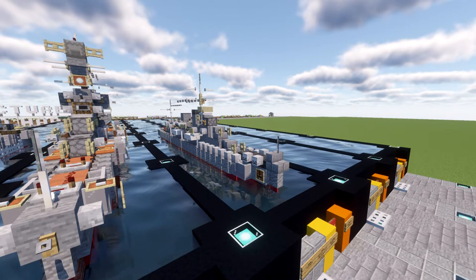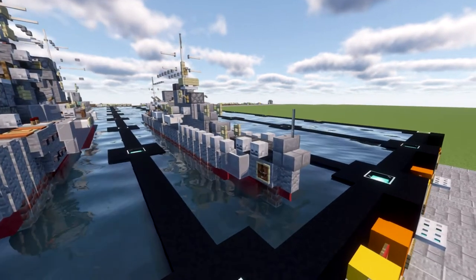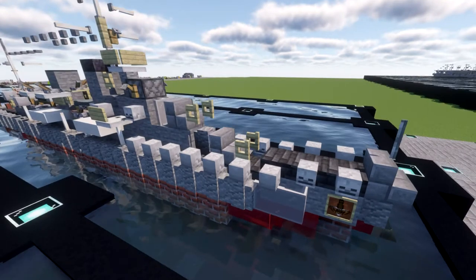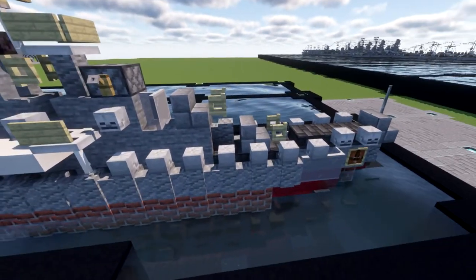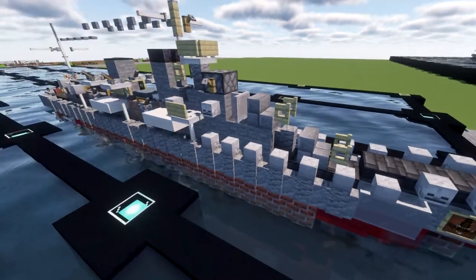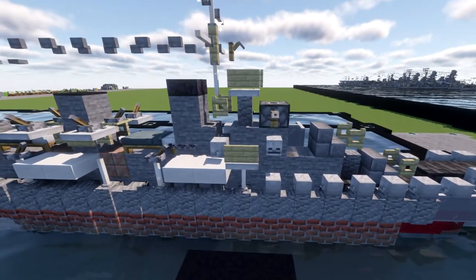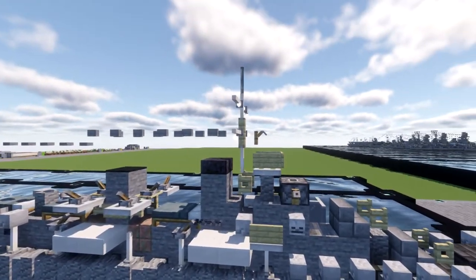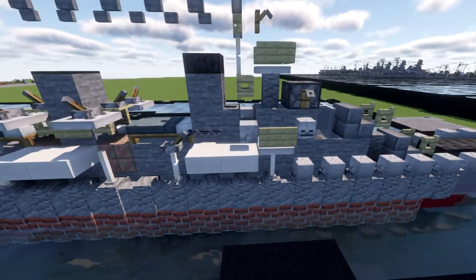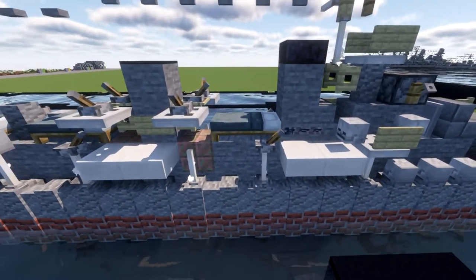Let's dive in and take a look at the Tashkent class destroyer. We have our main gun — two dual-barrel gun batteries up front. Then we have our conning tower: a typical destroyer, pretty sleek, low-profile conning tower. You get the forward mast, some lifeboats on the sides, our funnels, as well as our torpedo launchers.